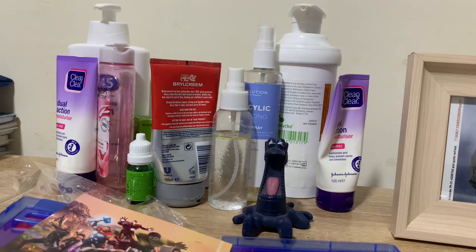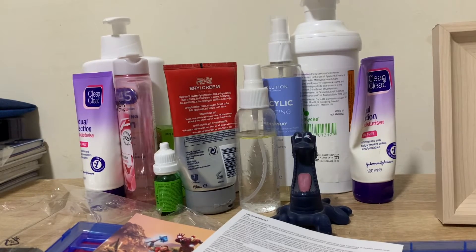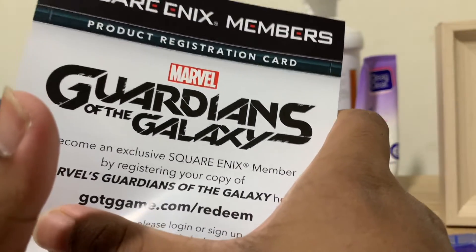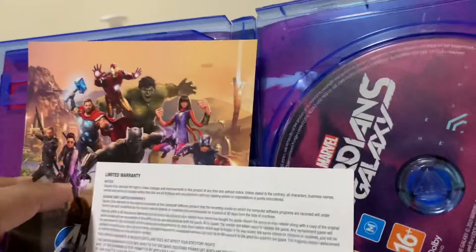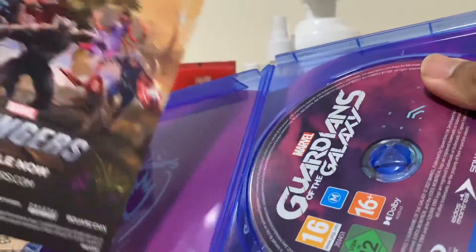Oh, that's a code. Sorry about that. So that's just a code — it would be for a membership, and then it says guardiansofthegalaxy.com or something like that. And yeah, there's the game right there, and there's a comic book. And yeah, that's all — if you want to see more, comment below. Bye!